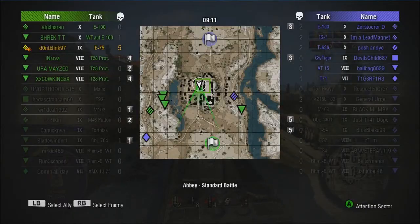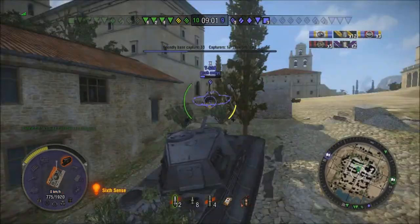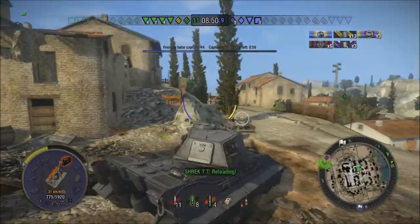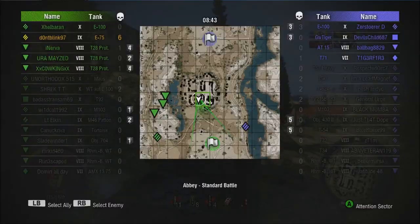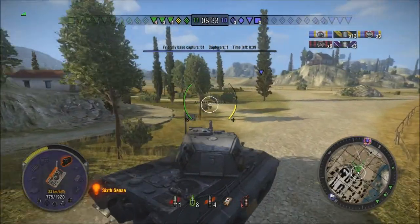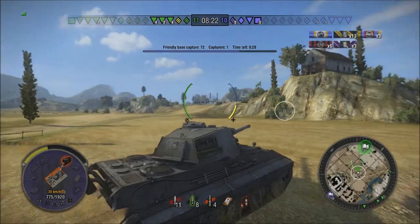Our team has a pretty good grasp on the map, but we still need to take out whatever is up here. Yes — their tier 10 medium is gone. Tier 10 mediums tend to be very clutch towards the end of close games because they have the mobility and penetration to change the tide, so taking him out was a very big deal. We just earned ourselves a top gun. Now we're heading back to base to see if we can find anybody else — we just got detected so there's somebody in front of us, but backing up would be risky with the E75 going uphill, so we pushed forward.